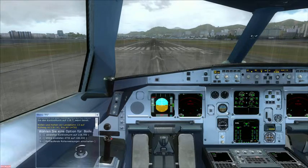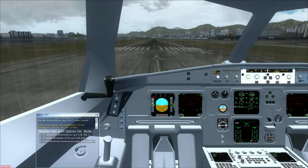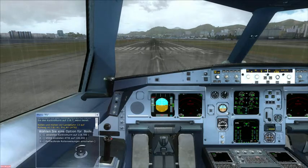Taxi and hold short runway 13, using taxiway Alpha 13, Bravo 1, Alpha 1. Proair Neiman Hotel 782.